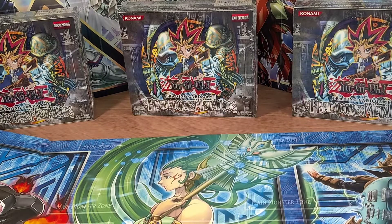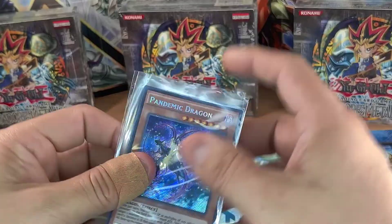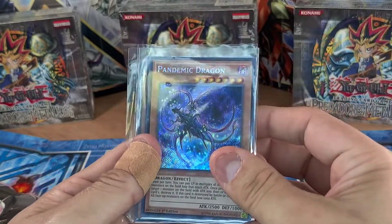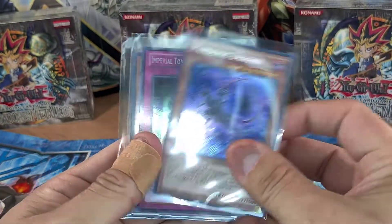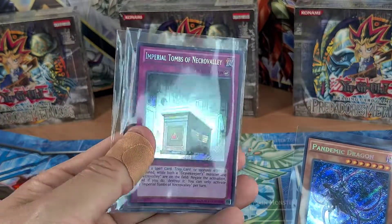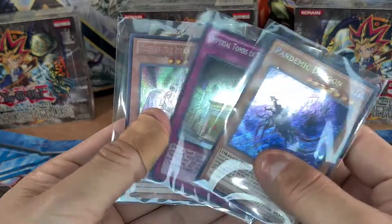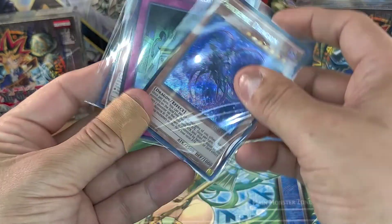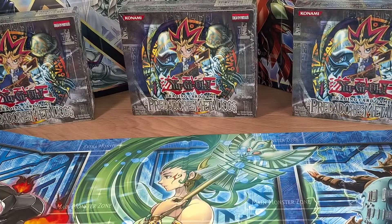Speaking of beautiful cards, I have a giveaway. I found these guys in my collection and I actually like them a lot, so I'll share them with you. First: Pandemik Dragon — beautiful card. Then Imperial Tomes of Nickel Valley — cool artwork, I like it a lot, also secret rare. And then Mobius the Mega Monarch, my personal favorite monarch. One lucky winner gets all three. All you have to do is be subscribed — subscribing is free — like the video, and comment down below your favorite starlight from this video.